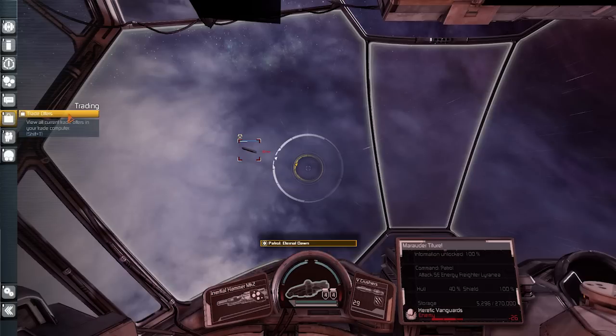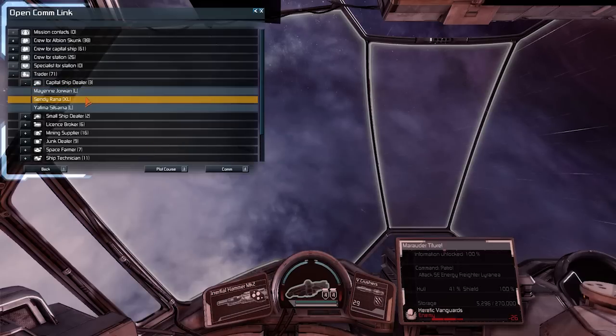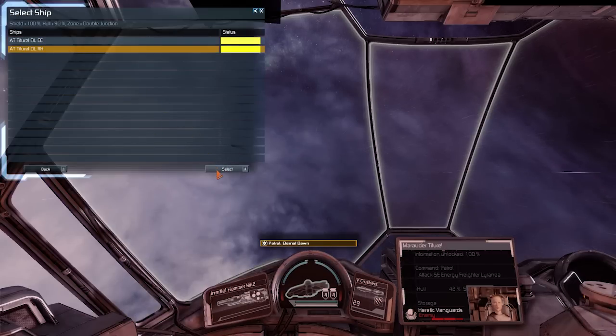Before I do that I'm going to save. Then I'm going to go into trader, capital ship dealer, modify ship, repair ship — I'm going to repair this one here.